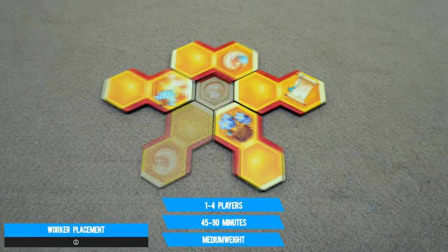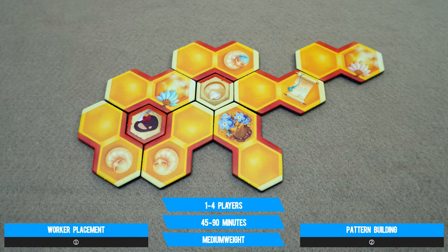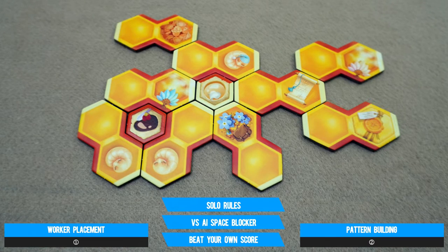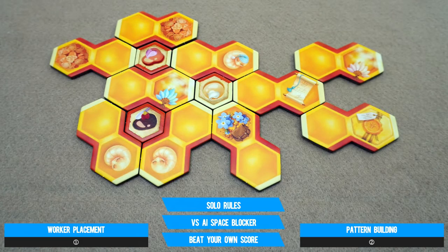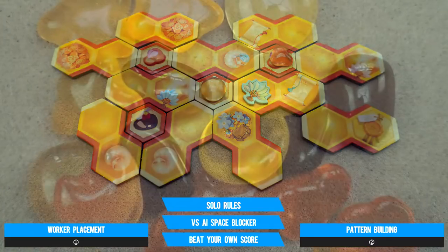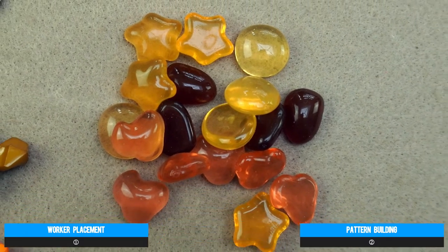It's then a tale of pattern building, where tiles you draw for your workers are placed so that empty cells are made that sweet nectar can be placed inside. It's when those moments arrive that the icons on your tiles are activated and the relevant actions can be taken. But if you want to produce a certain type of honey, you have to make sure the tiles align accordingly.